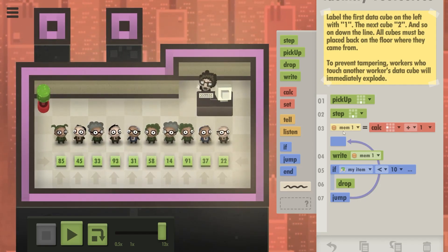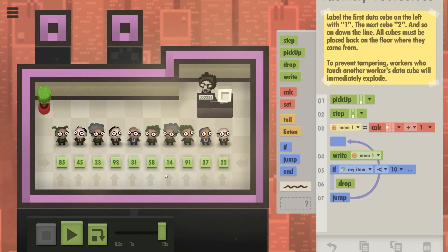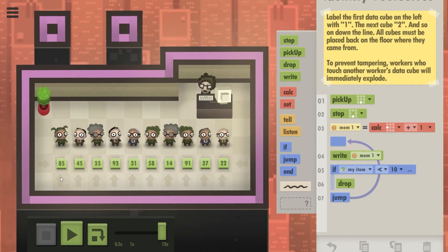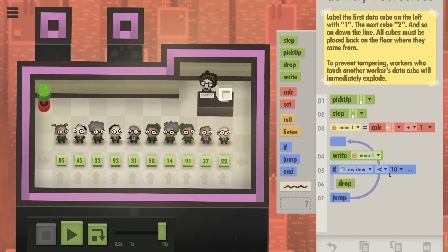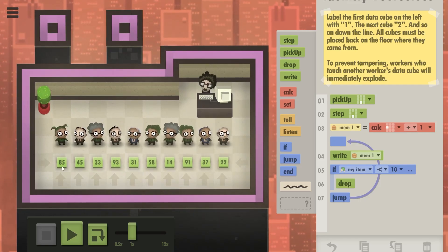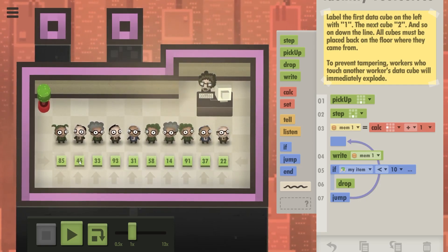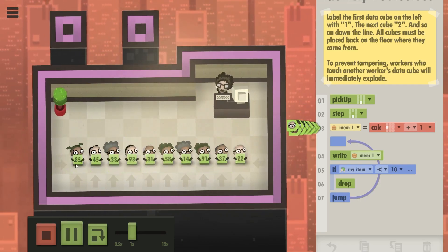If I understand correctly, I originally tried to keep them calculating — just keep calculating — and start from zero. At some point the people next to you are going to update their numbers, so you take it from there. But when should you drop? You drop your item when it's lower than 10. So the first person takes this zero plus one, writes it down. It's lower than 10, drop it. Then the other people see the data cube, increment one, write it — lower than 10— drop, and so on. Let's see if this actually works.